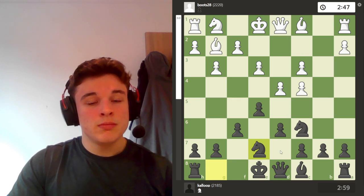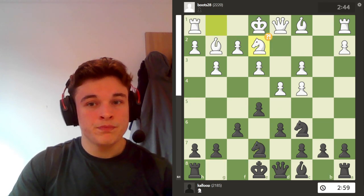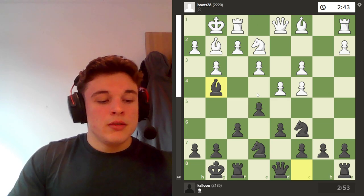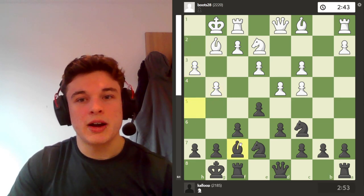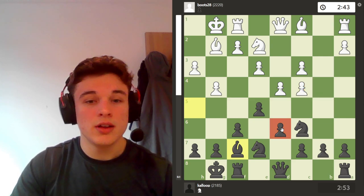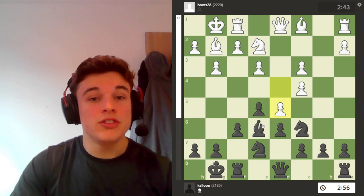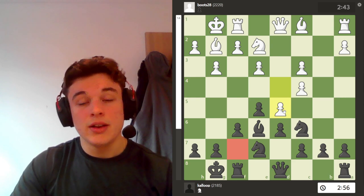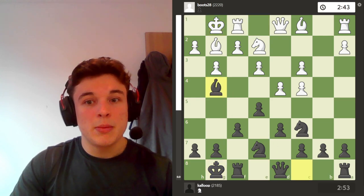So I go knight g to e7, which helps to defend some of the light squares in my position. We have knight e2, castle, castle, and bishop g4. Here I was kind of hoping that my opponent would push me back, and I'd be able to drop my bishop back to f7 to monitor the weak light squares in my position — because I put my pawns on dark squares. I can't just go to e6 though, because d5 forks my minor pieces. Whereas if my bishop's on f7, then d5 gets played and I can just retreat the knight.